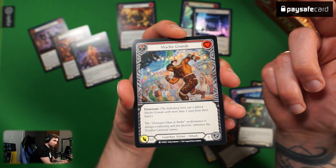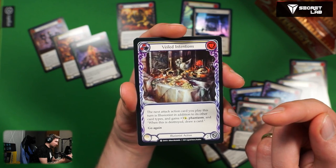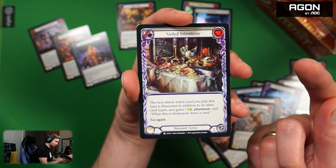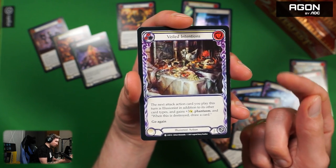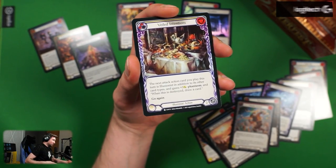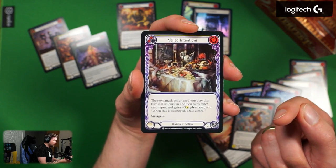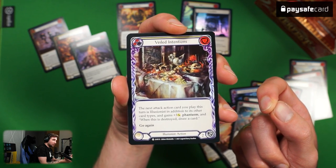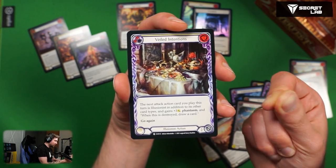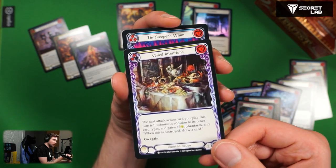Veiled Intentions for illusionist action — one cost yellow. The next attack action card you play this turn is illusionist in addition to its other card types, gains plus three attack, Phantasm, and when this is destroyed, draw a card. This might be a very powerful effect in the future because it allows you to change the type of an attack so you can have more synergies between a generic attack that will then suddenly be an illusionist attack. Gains plus three attack and also draws a card if destroyed — this looks very nice and has potential.